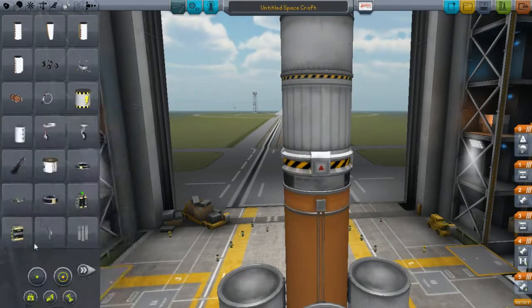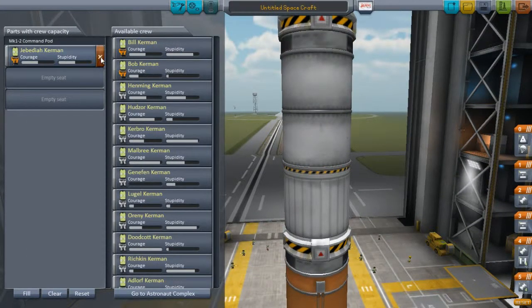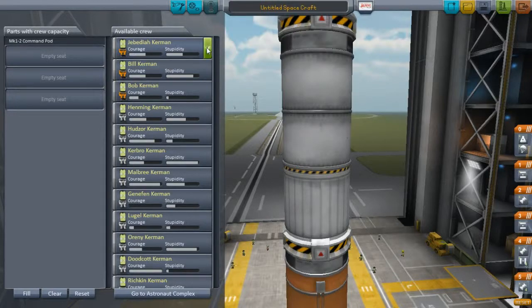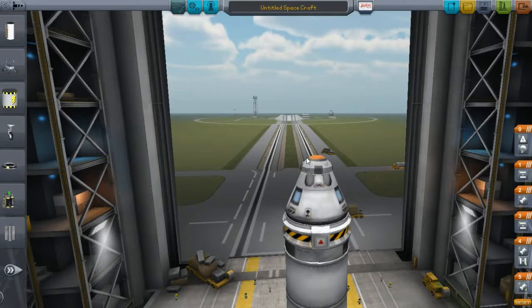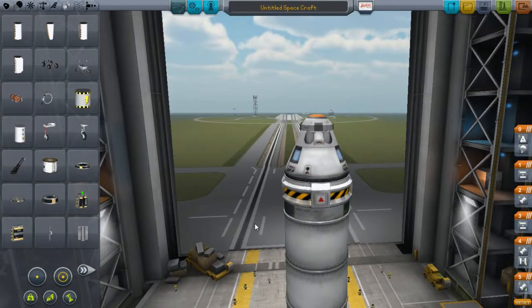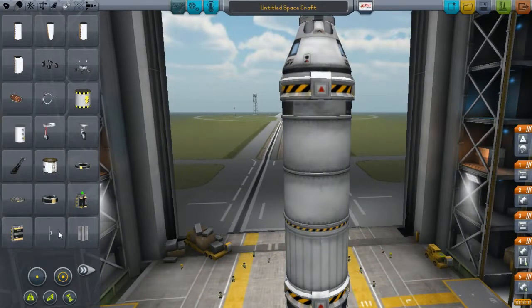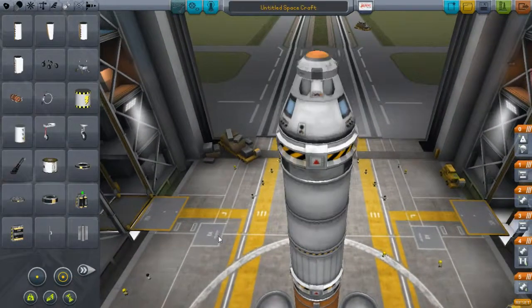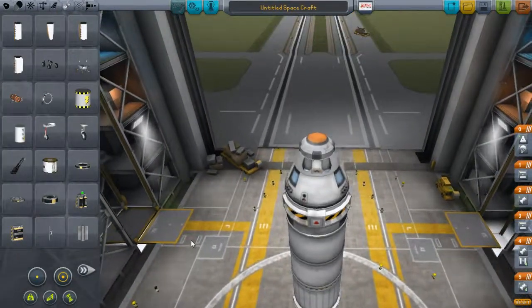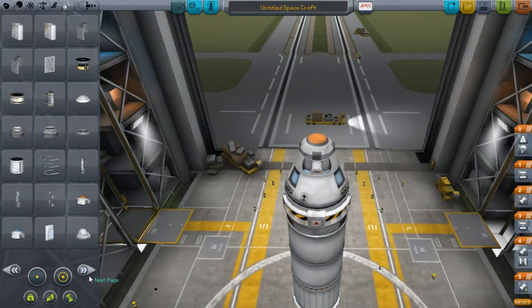Now we can test our rocket out, but first let's check on the crew. Just to let you know, if you're playing in career mode, make sure you have some sort of abort system. If you don't have an abort system and the rocket goes AWOL, you really want something to abort with. Also, one thing I forgot to mention: solar panels.